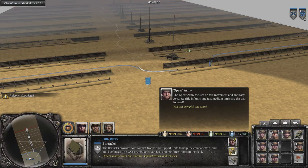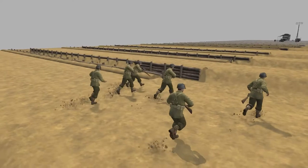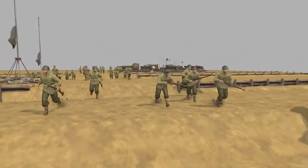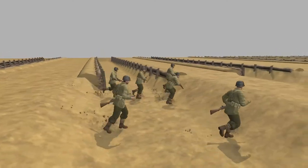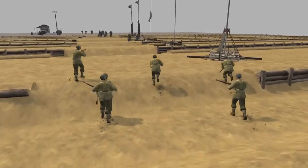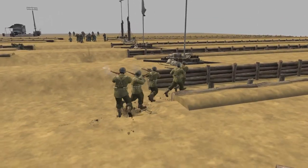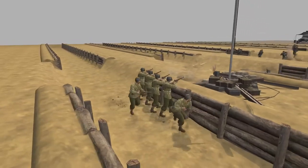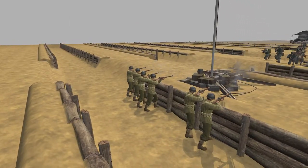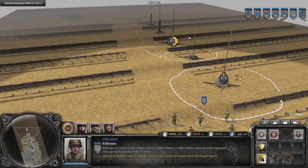To start with, we have the ordinary rifleman unit, which doesn't differ that much from the vanilla game. Among the differences is that there's one additional team member, and the units have grenades available from the start instead of having to unlock them. The same goes for Soviet Molotovs.